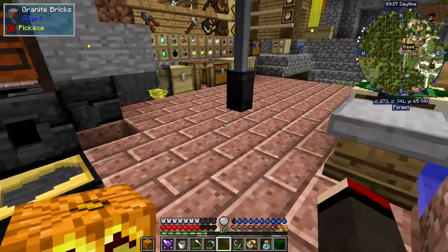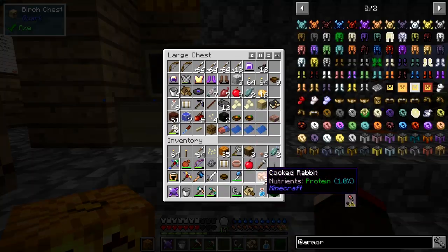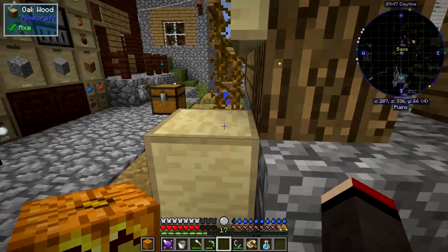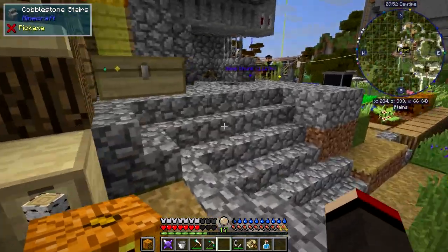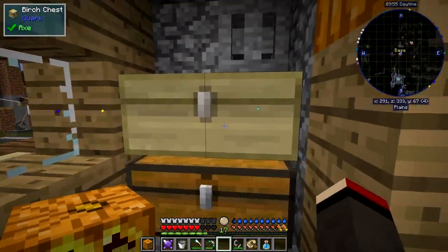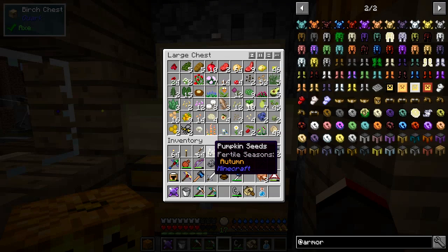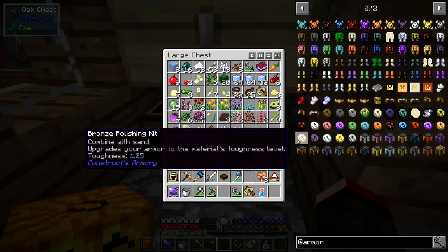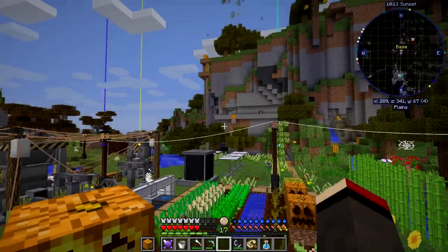What else is on my agenda for today? Let me get rid of these seeds. I keep seeds, mushrooms, pumpkin seeds and parsley seeds in these two food chests. I've got plenty of ender pearls now - no big deal - so we can do any ender pearl crafting we need.